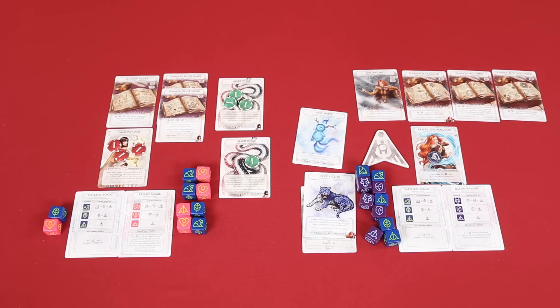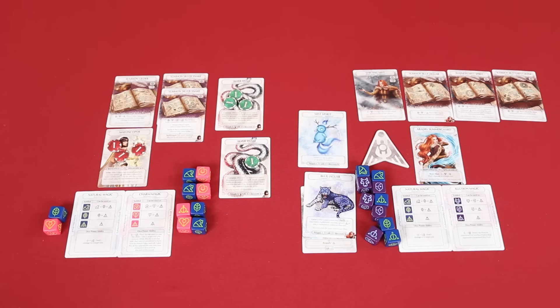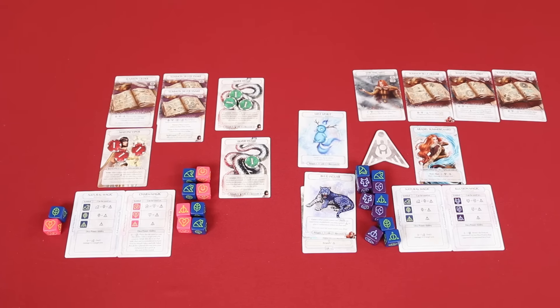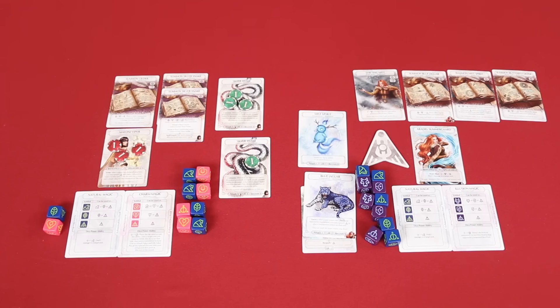Luke has a bunch of exhaustion tokens to remove — he was a lot busier than I was this round. We also have the option to exhaust any dice we haven't used in our active pool. I'm realizing we had Luke's dice in the wrong pool during play — they should have been moving in the other direction. I have two dice in my active pool that are decent, so I'll leave them rather than risk re-rolling them into basics.